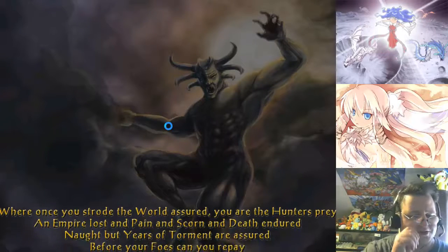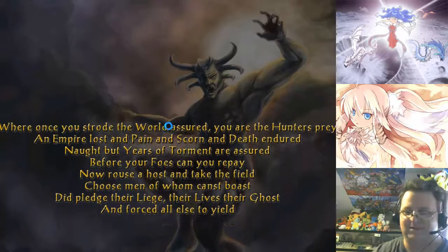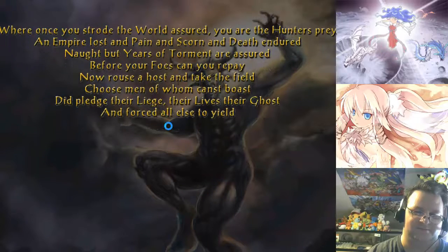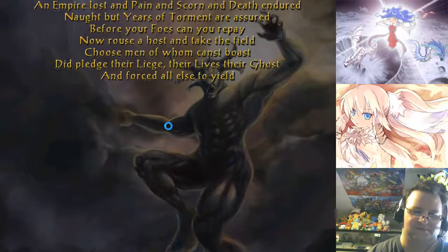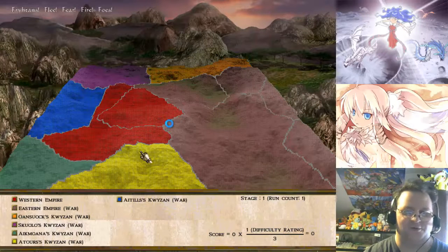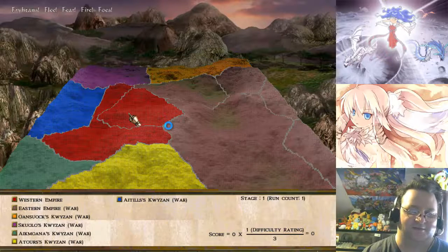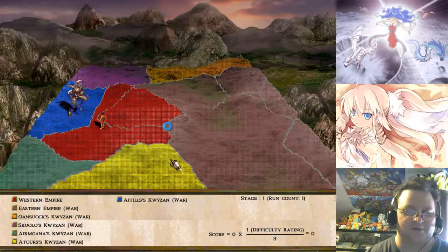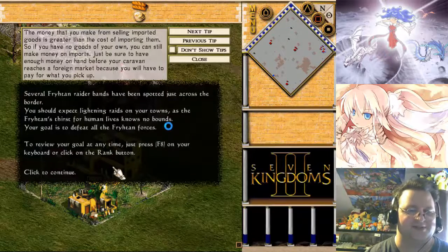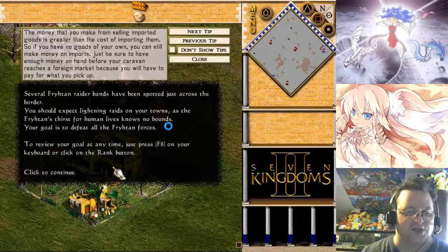This audio bit always screws up a bit. Okay, we're playing as the Western Empire, so we're right here. And we're being invaded by somebody — the question is who. We're being invaded by the blue people. Several frightened rarebands have been spotted just across the border. You should expect lightning raids on your towns, as the frightened's thirst for human lives knows no bounds.